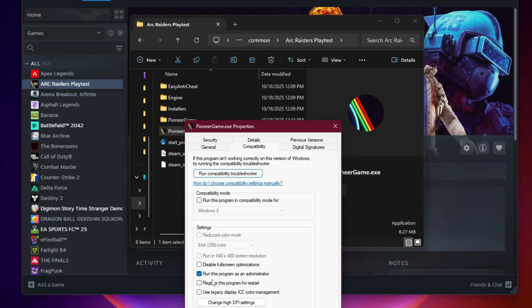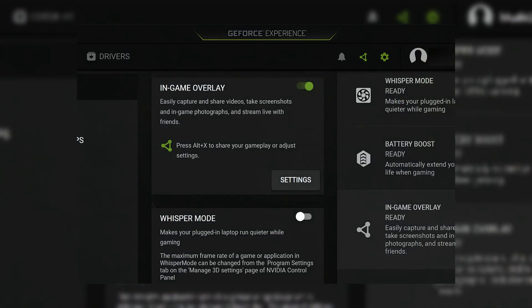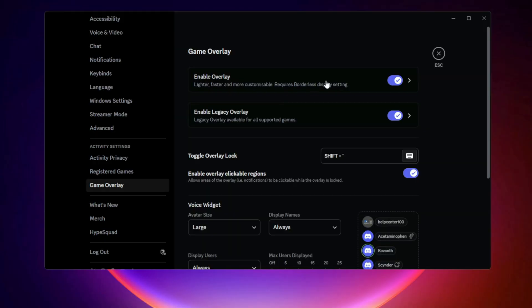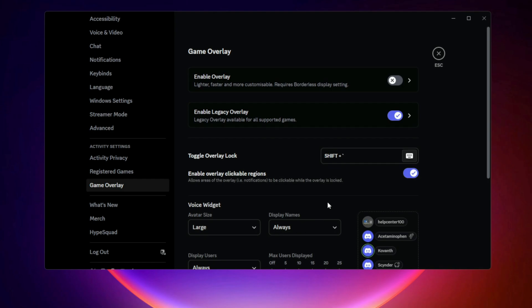Next, disable all overlays on your system. This includes Steam Overlay, GeForce Experience Overlay, and Discord Overlay. Overlays often interfere with performance and cause crashes, especially during high GPU load.